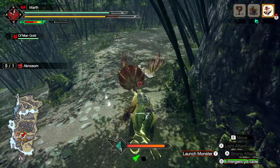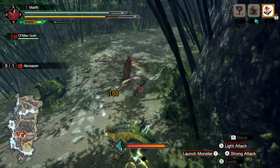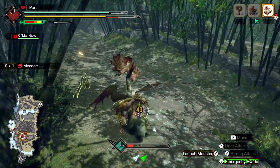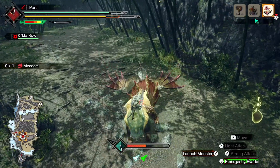Also, if you press B, you evade and it uses a wire bug. The monster automatically attacks whatever is targeted in the top right. The green clock is the total duration of time you have while mounting the monster, and the orange meter builds up the more damage you do to the monster.